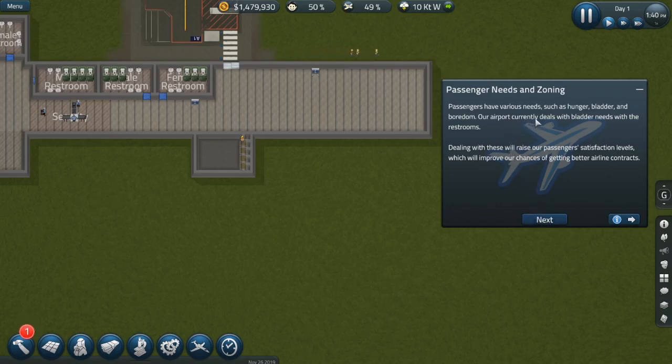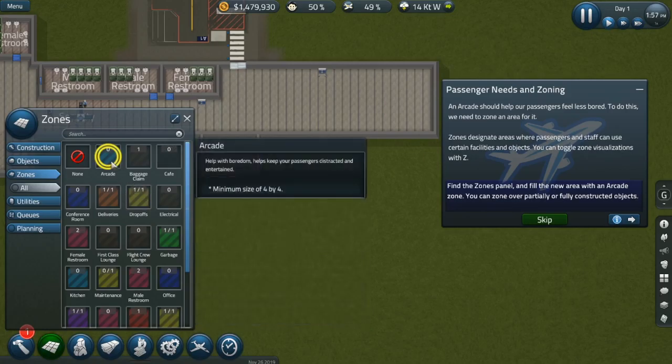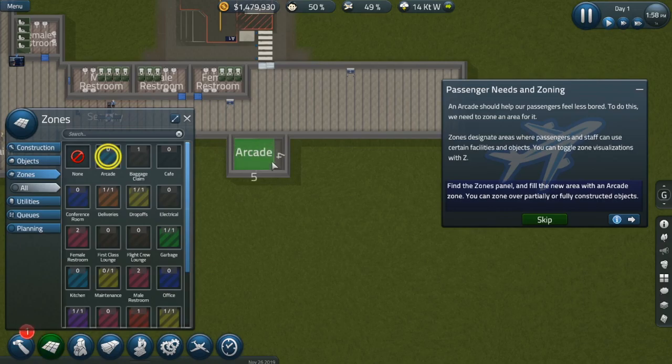Passengers have needs such as hunger, restroom needs, or boredom. Our airport currently deals with restroom needs. Addressing these raises passenger satisfaction levels, which will improve our chances of getting better airline contracts. An arcade should help our passengers feel less bored. To do this we need to zone an area for it. Zones are designated areas where passengers and staff can use certain facilities and objects. Find the zones panel and fill the new area with an arcade zone.